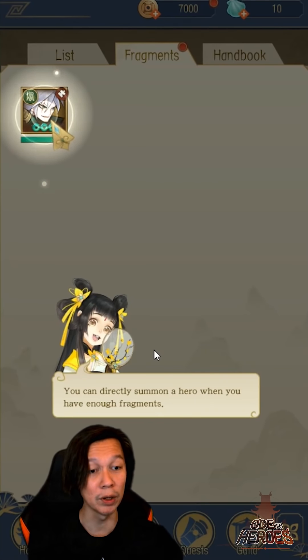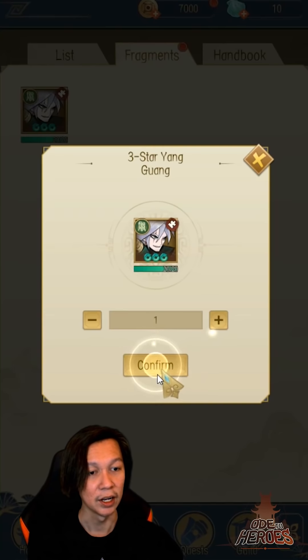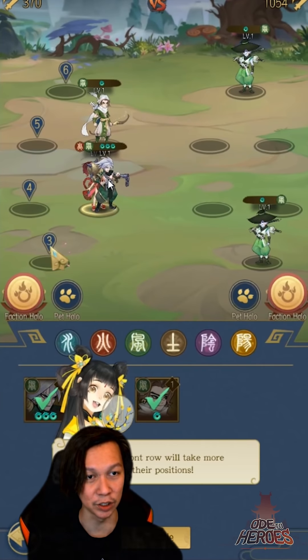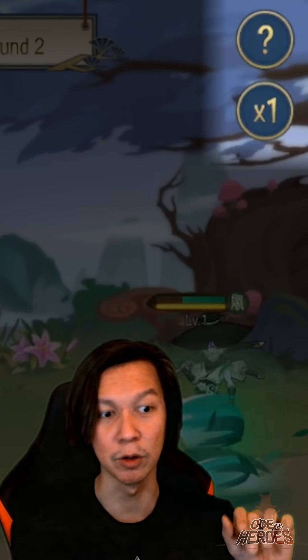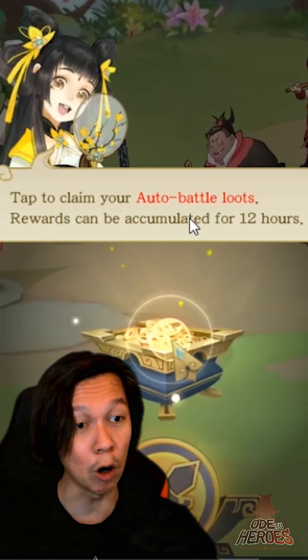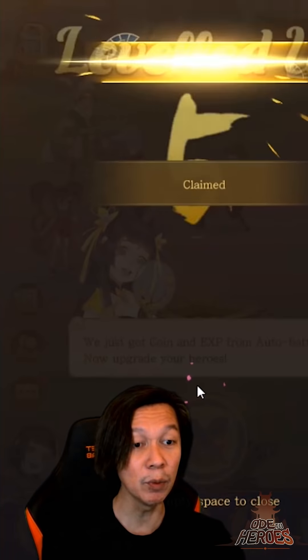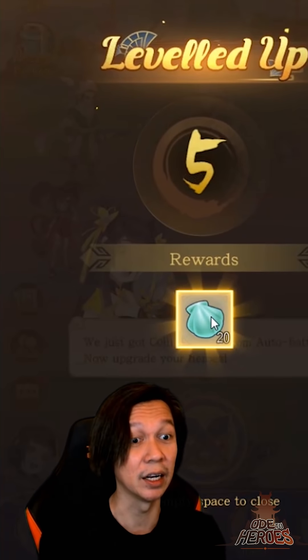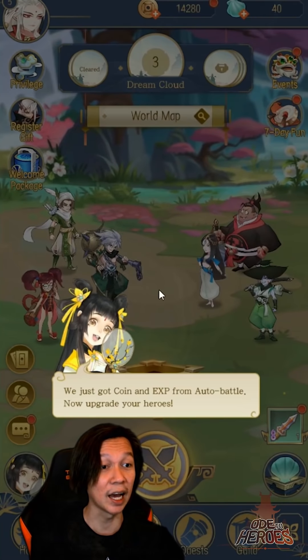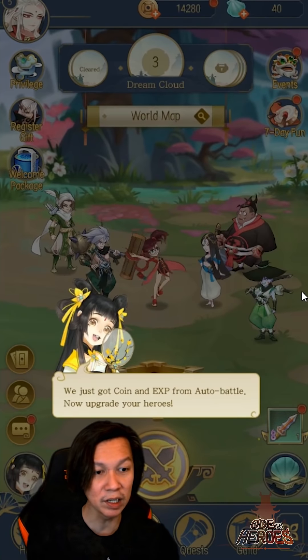You can directly summon a hero when you have enough fragments. We got a three-star Yang Guang and deployed him — you can switch positions too, but it's full auto from the beginning. You don't have to do anything manually. Auto battle rewards accumulate for up to 12 hours. The whole idea of an idle game is that even when you're offline, your heroes fight and you gain XP and loot.